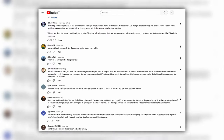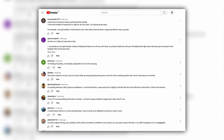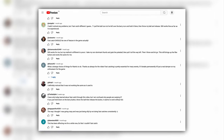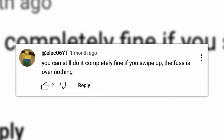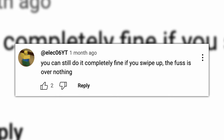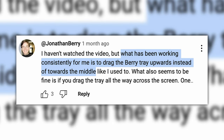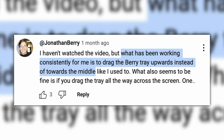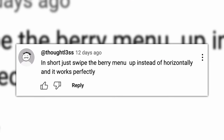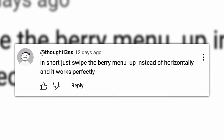Many of you made comments either saying that fast catch didn't break for you, or proposed alternative techniques. I'm sure a lot of these work, but I found one of your suggested techniques to be by far the best for me. Viewers said: "Try swiping up the menu — you can still do it completely fine if you swipe up, the fuss is over nothing." And: "What has been working consistently for me is to drag the berry tray upwards instead of towards the middle. Just swipe the berry menu up instead of horizontally and it works perfectly."